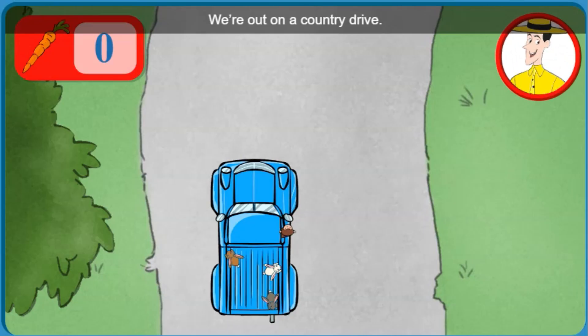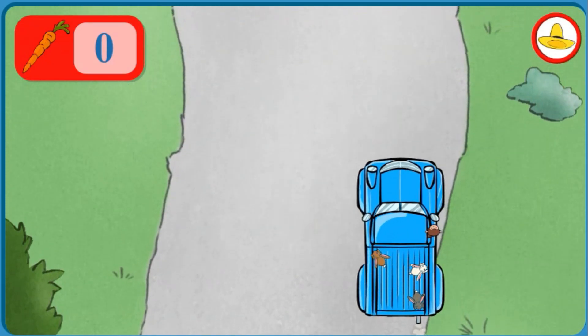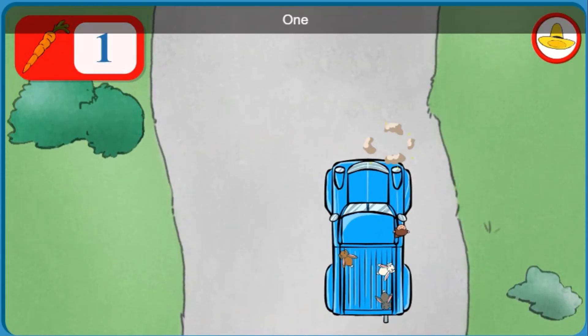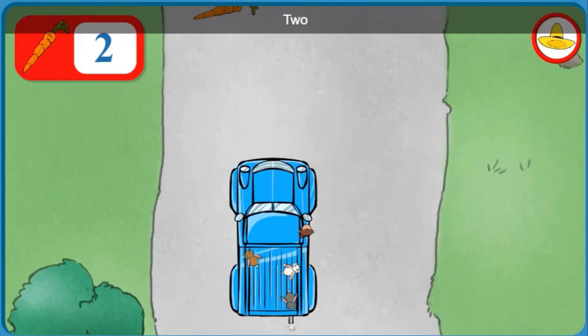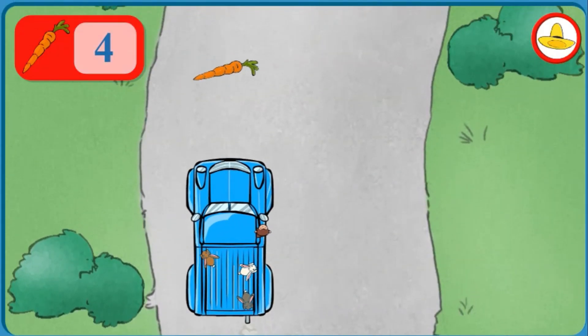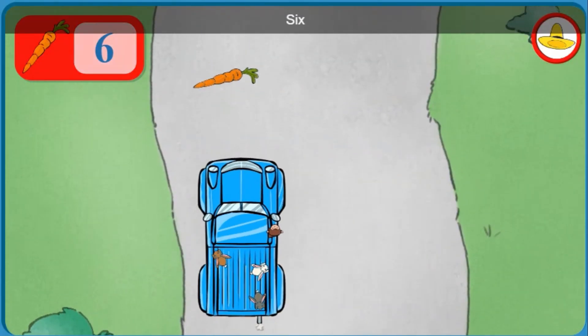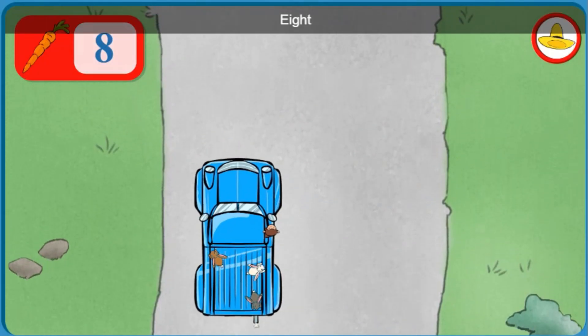We're out on a country drive. Steer the truck to collect carrots for George's bunny friends. One, Two, Three, Four, Five, Six, Seven, Eight.